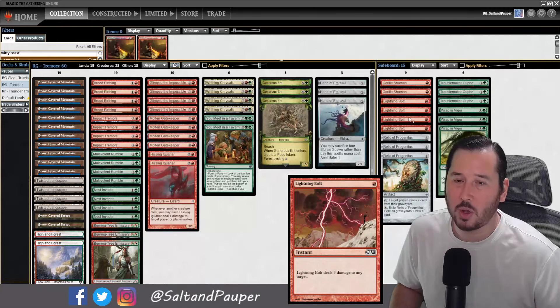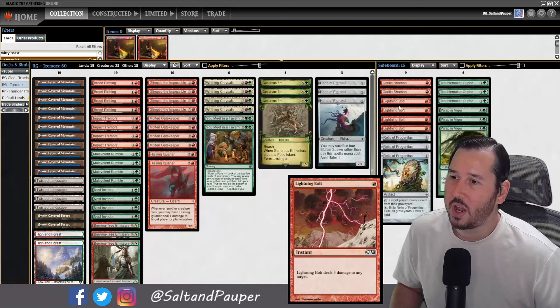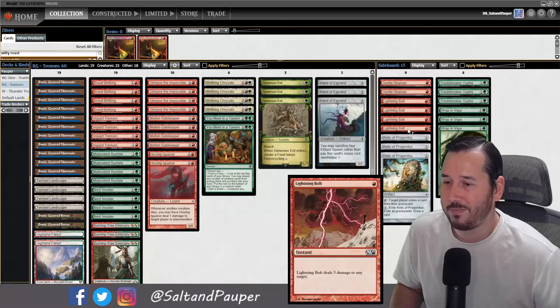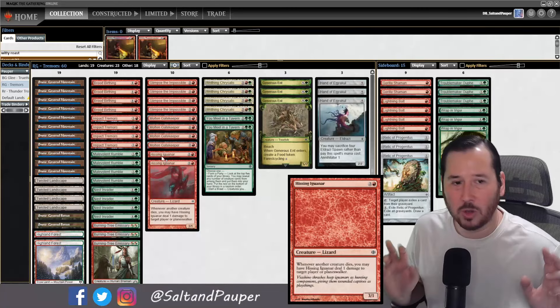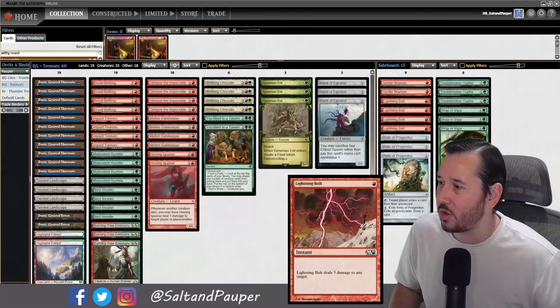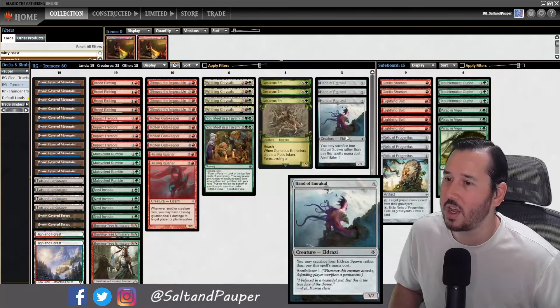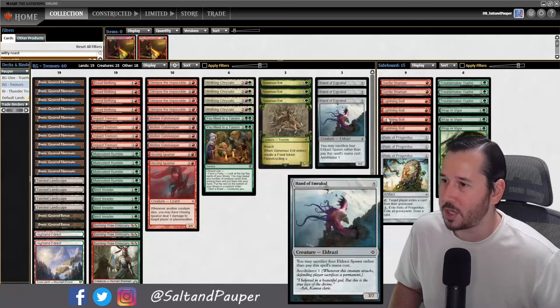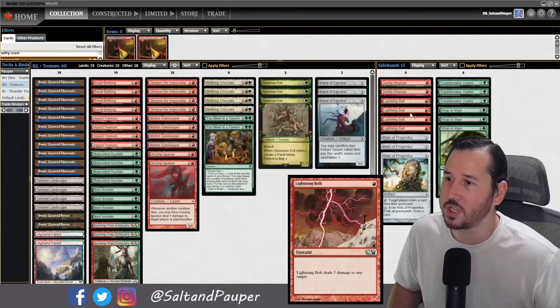The Lightning Bolts are mainly for the Glee combo. I know they're running Snakeskin Veil, Tamiyo's Safekeeping, that kind of thing. But ultimately we just need cheap interaction to stop some of those more combo-y decks while we mid-range our way through. The Lightning Bolts fit that pretty nicely. We don't have any Cascade in the deck, so the one-drops really don't hurt us much, although we could certainly find room for some in future versions.